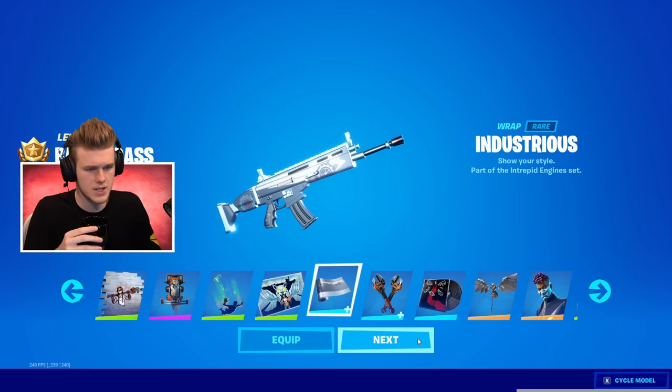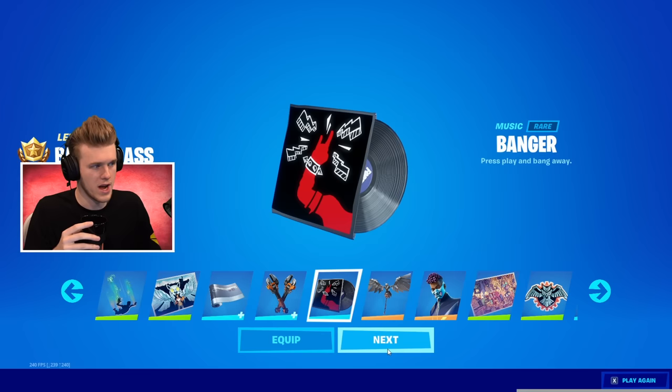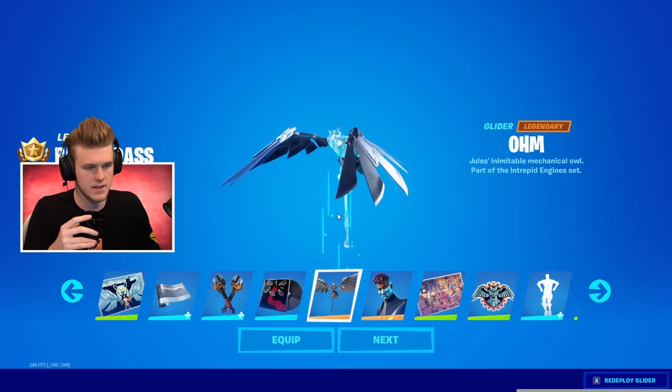Industrious — a cool little weapon wrap. We got the wrenches. First bit of music — my music works now. Banger! This is some good Fortnite fight music. And we got the Owl as a glider as well — it kind of has like the shaft of an umbrella there, which is interesting.